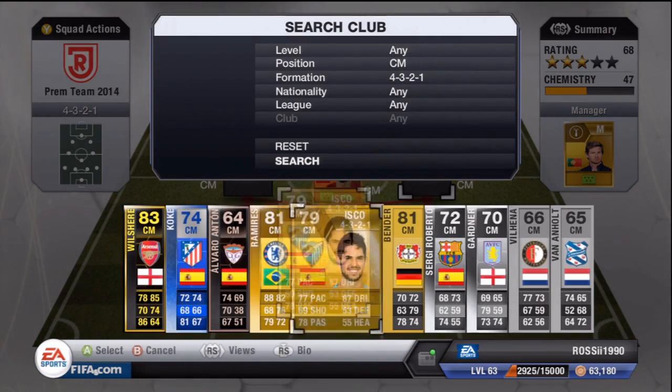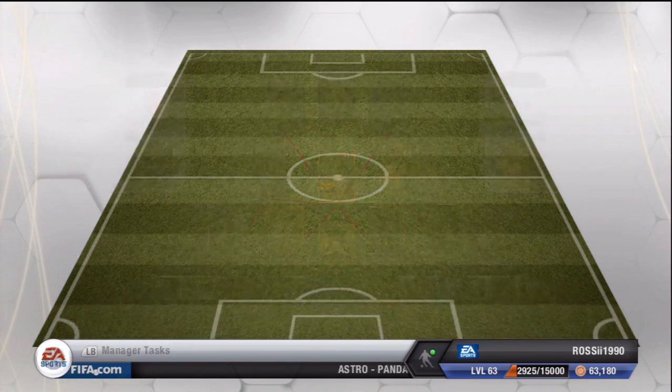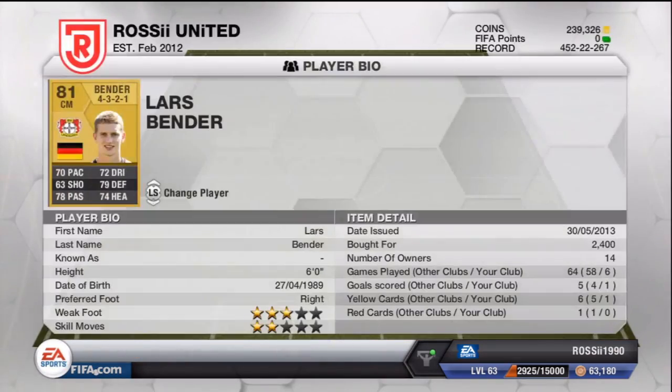The other center mid is Isco. I think he's possibly going to go to Real Madrid, but the Premier League club he was linked with is of course Manchester City. The Malaga manager has now gone to Manchester City so it kind of makes sense, but I think Real Madrid will probably be the better move for him. Moving to the third player in midfield, which is Lars Bender — I'm pretty sure Lars Bender is the one linked with Arsenal at the moment. There are a lot of people linked with Arsenal because they've got such a large transfer budget this season. He's a very good player on the game — originally a CDM but I've converted him to center mid. Arsenal are the ones linked with him.